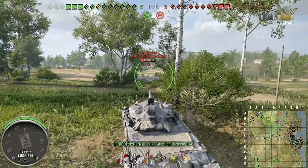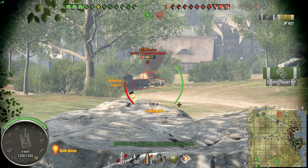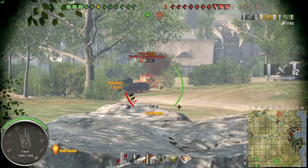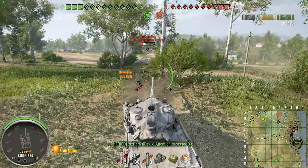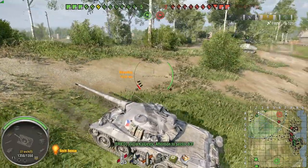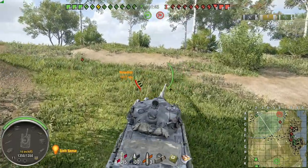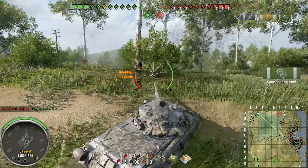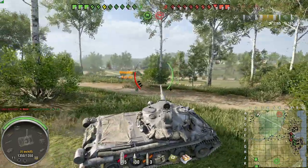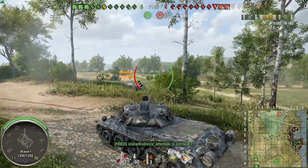We've got a lot of heavies down in the city trying to fight the best they can. And the three mediums that we have over here on the left are just trying to move through as much as we can to get across and go help them and flank. Checking the map, looking at positions, like locations, areas to go, planning the next move.